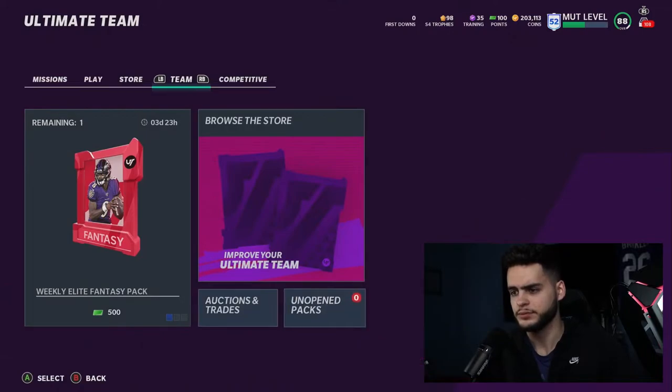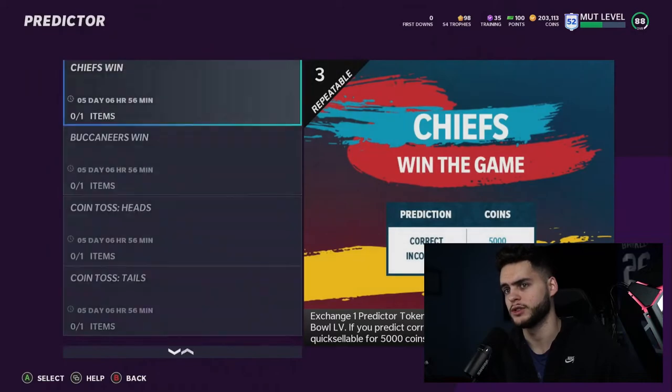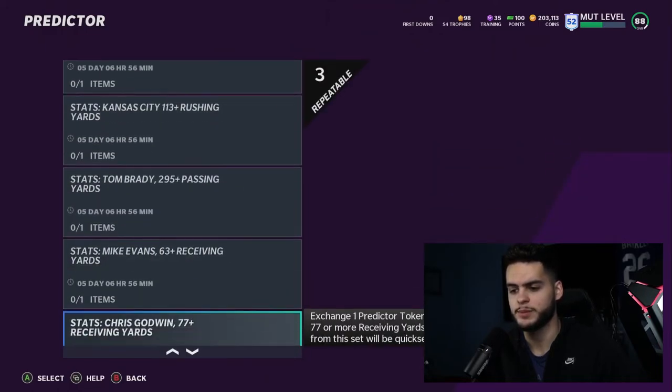Now let's go to predictor sets. There are 23 total sets but you only get 14 total predictor tokens, so you can do about two-thirds of them — 14 out of 23 means only 8 you won't do. I'll tell you the easy ones to avoid — the ones that aren't worth your tokens unless you're playing it very safe.